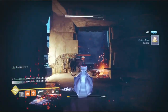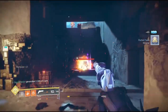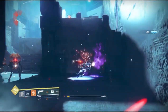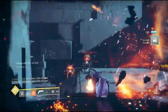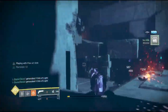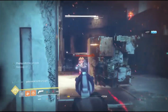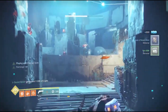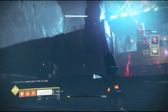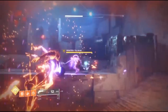As you're killing the Vex, hopefully the RNG is good for you and it will drop you a Vex transponder. Once you get this item, the long quest you have in front of you begins. The first step is to kill 100 Vex. It doesn't matter where you do this — it can be anywhere in the solar system as long as you're killing Vex.